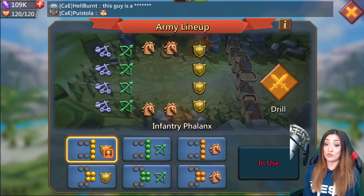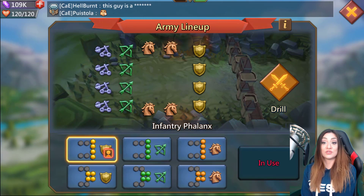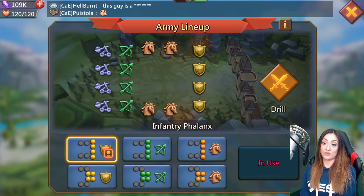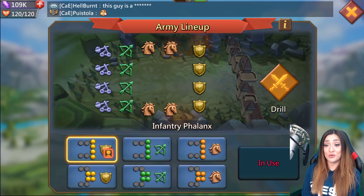For example, take a player who is 85% t3 and just recently unlocked t4 with maybe 10% t4, running infantry phalanx — they should be requesting t3 infantry. You don't want a bunch of t4 infantry standing behind your own t3 infantry.